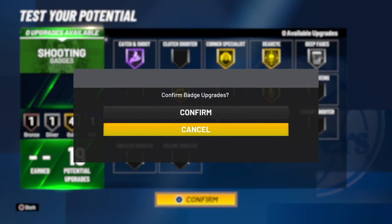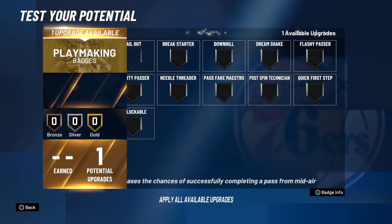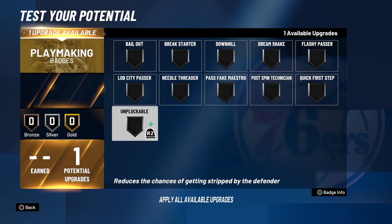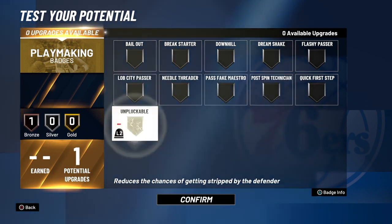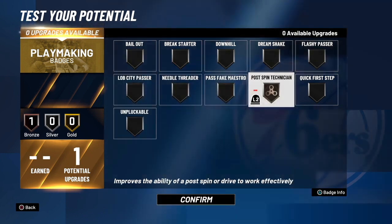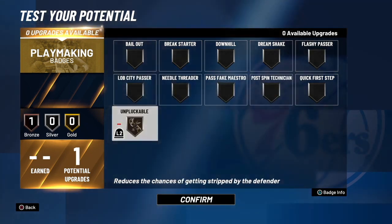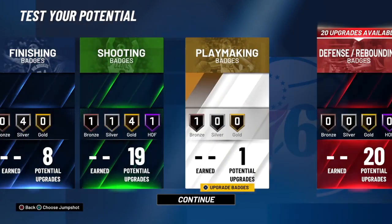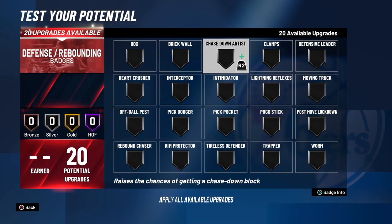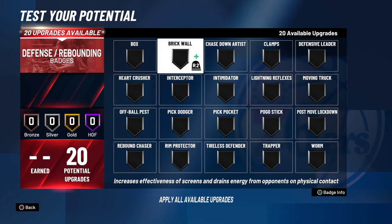For playmaking, it honestly doesn't matter too much. I'd put on Unpluckable so when I'm in the post the guard doesn't get a lucky steal. You could also put on Post Spin Technician — it's honestly up to you.